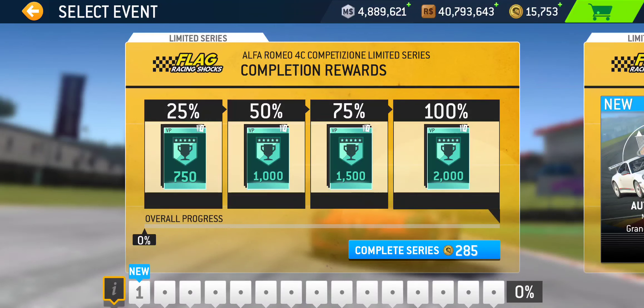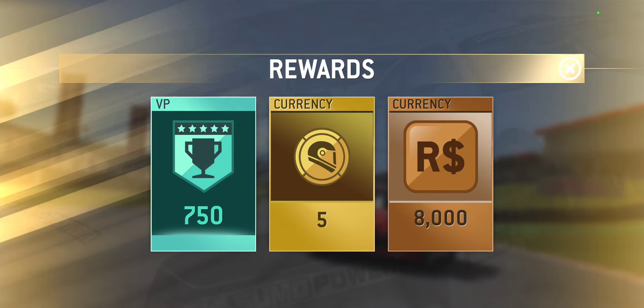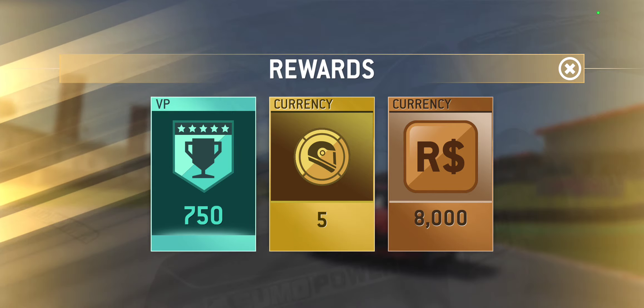So here's the breakdown of the rewards, broken into 25% increments. The total rewards available here are 30 gold, $80,000 racing dollars, and 5,250 victory points. The first 25% completion will earn you 750 victory points, and regardless of where you are currently in your victory points, that should at least get you 25 gold in rewards from the round hub bonus.